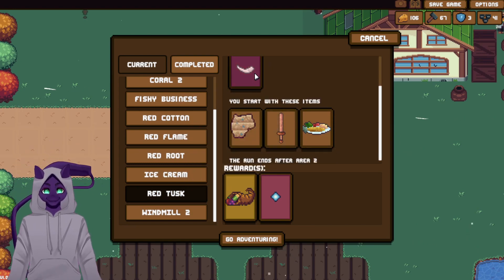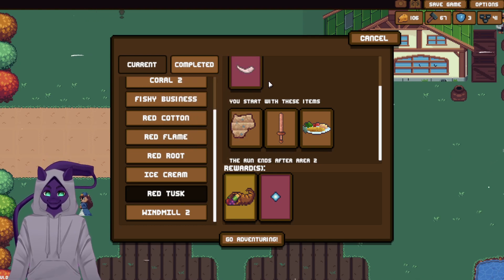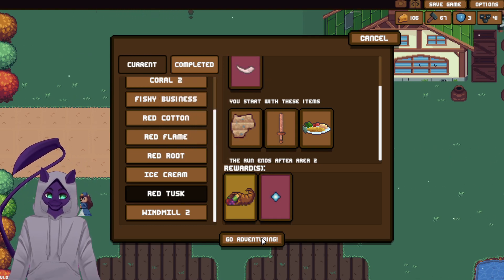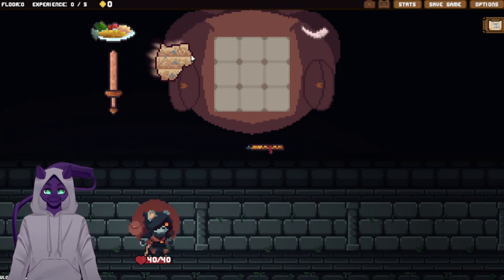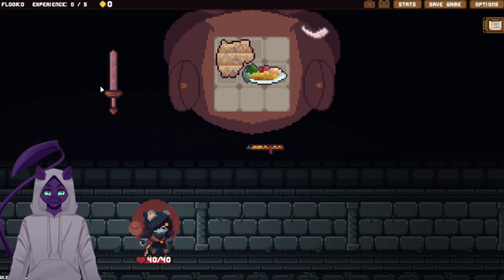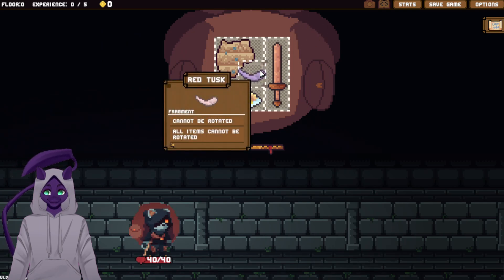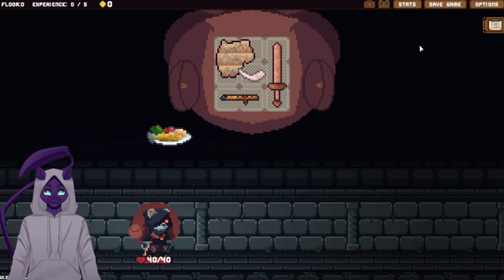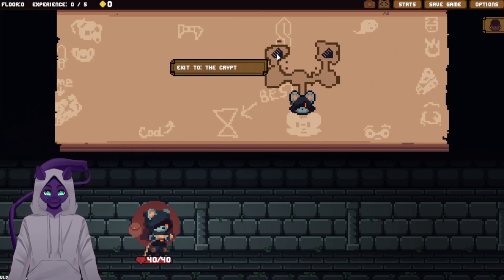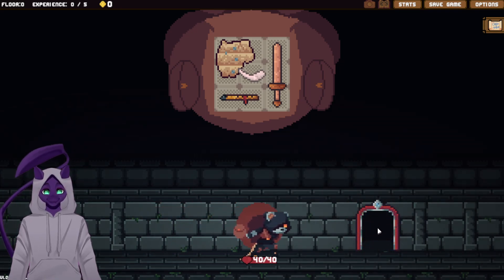We do have a few options. 'I just cannot be rotated' is an interesting one, and I think we're going to take this challenge on. I need to take this with me to the Bramble Crypt. Excellent, let's head on down.